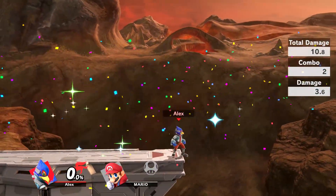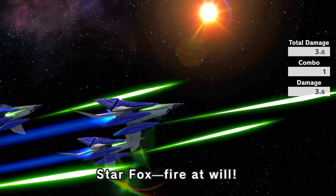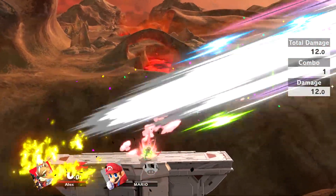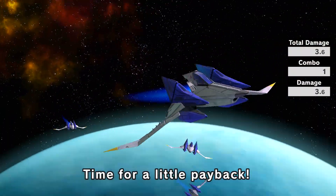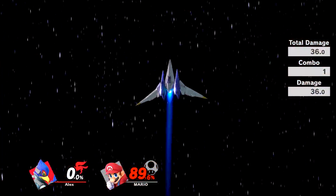I almost forgot about their final smash attacks. Unfortunately, aside from some small animation differences, they're almost identical. The only real gameplay difference is that Fox's attack launches the opponent a little more horizontally, while Falco's is much more vertical.